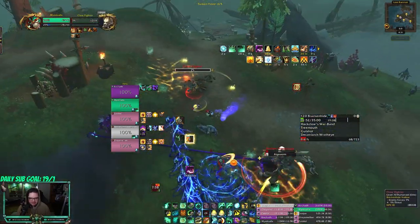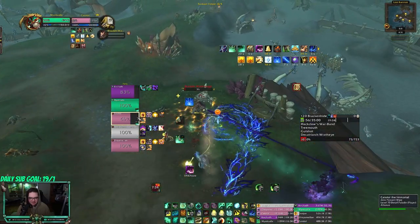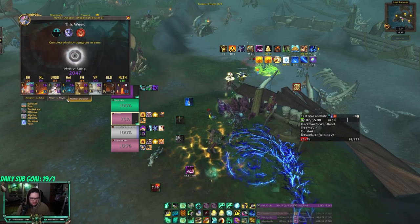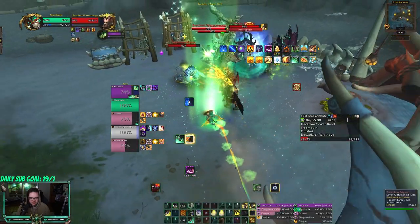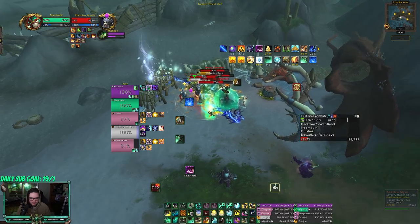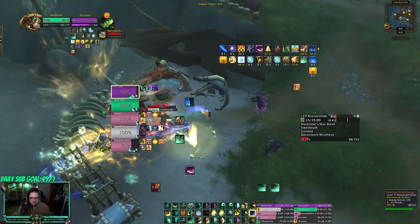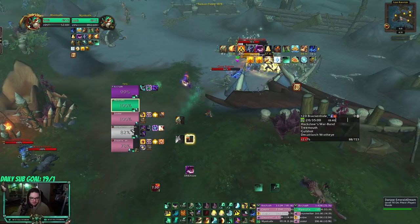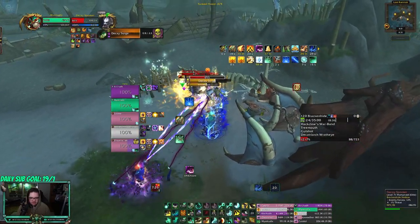We have two pallies. The new mechanic — the new affix — it's called Afflicted. You want to dispel the mobs that spawned. Kick that. So you can do your best to dispel ASAP. Spell that. Don't pull these guys — don't do it, it ain't worth it. Kick that, sweep everything.